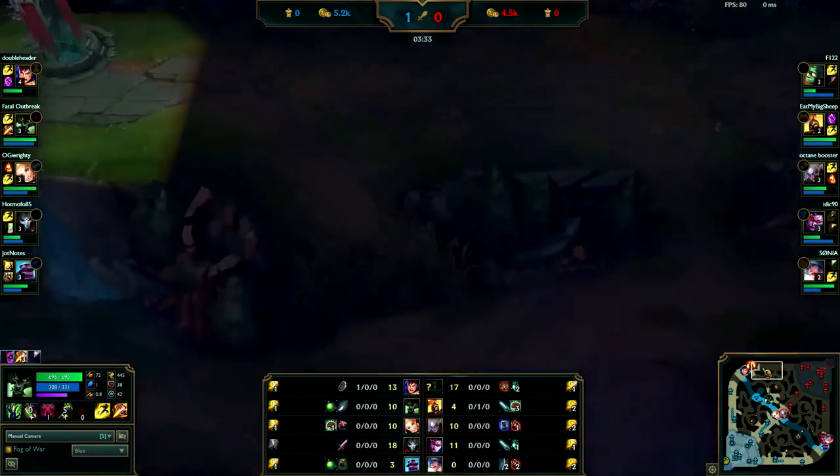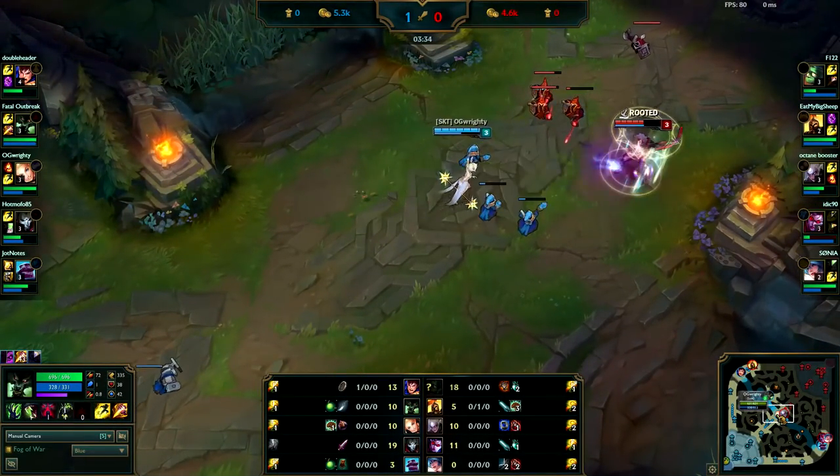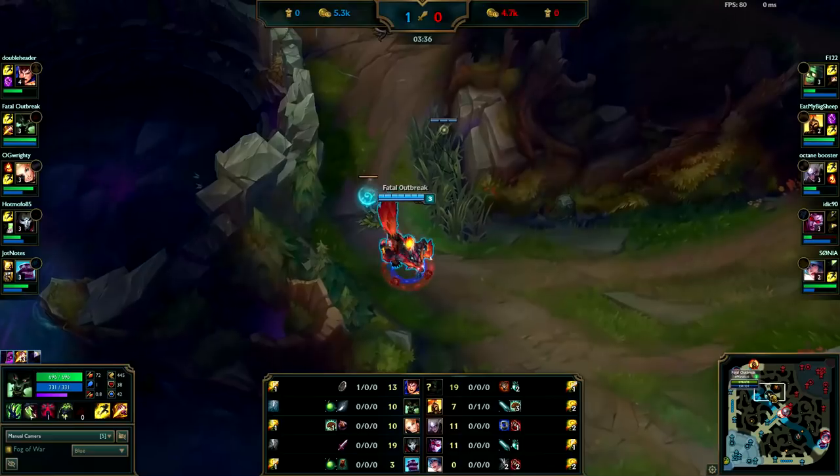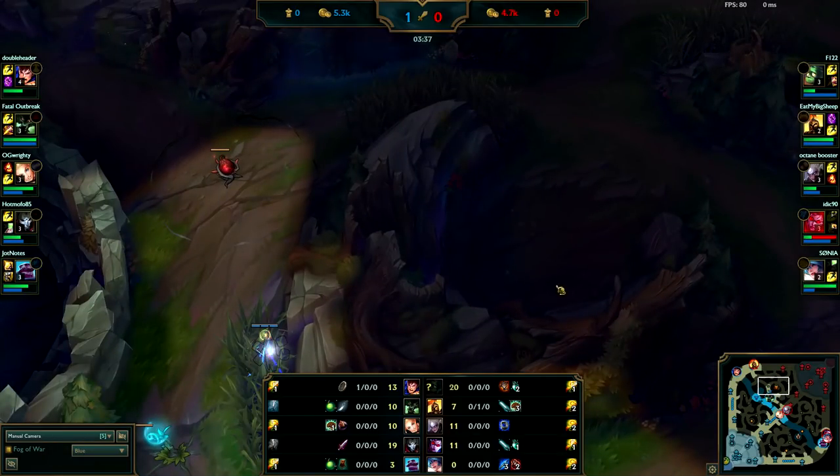Luckily Scuttle is still up. Now you need to be looking for a gank or go to his Red Buff. You can't gank top because it's pushed, mid's pushed. Whenever you're playing against a weak early game jungler like this, it's more important to ward their jungle — this is more of a defensive ward. You'd want to get vision of his buff.